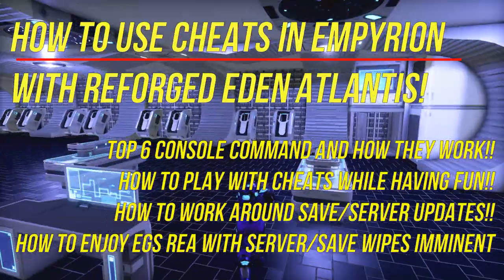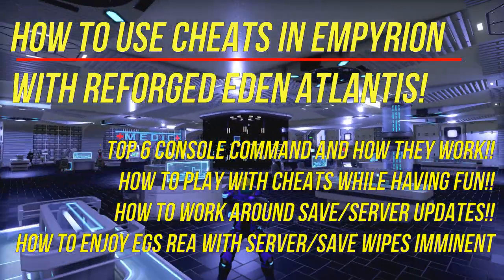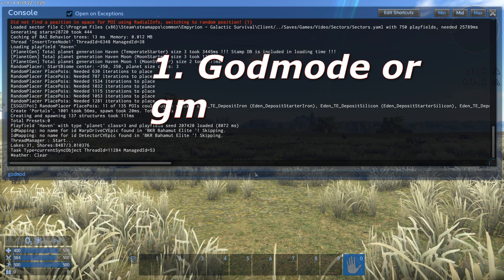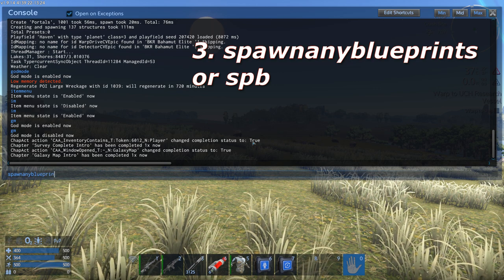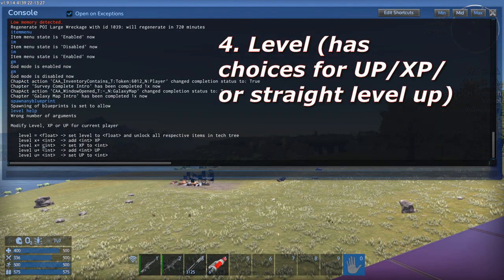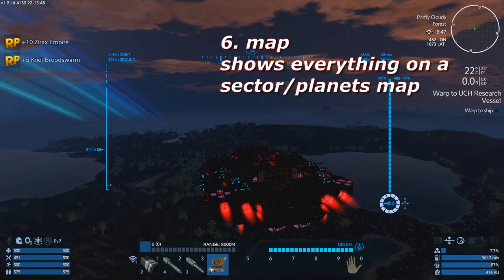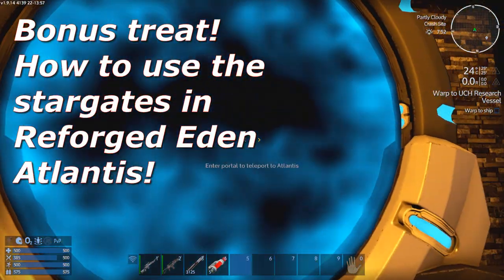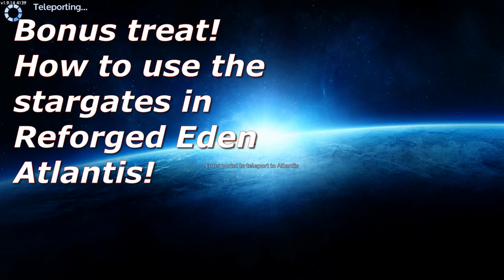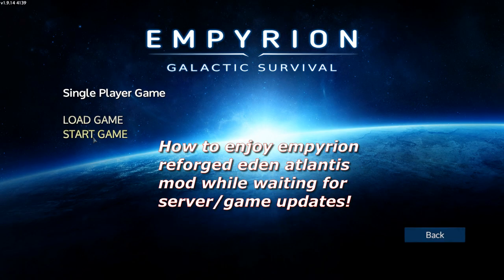If you're like me and you're a parent who has to work a lot and just wants something you can play to explore, kill, build, and destroy, you literally just type in god mode in the console commands. You can spawn any blueprint, use the item menu, use level help just so we can look at the options. You can also type in map — and you can teleport to Atlantis by going to the Bloody Bucket Cantina.